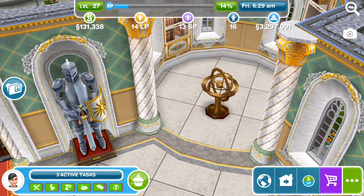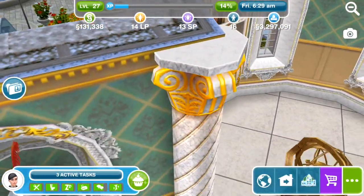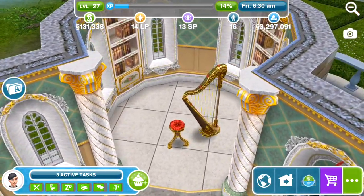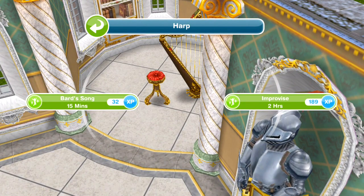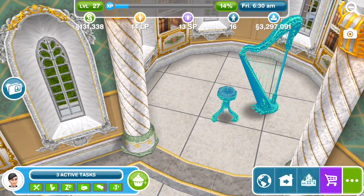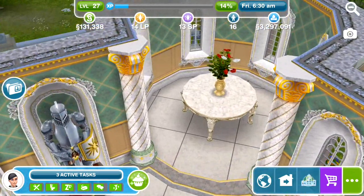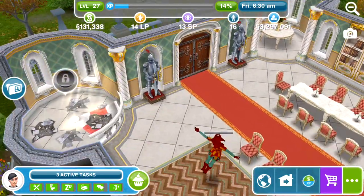In one corner there's a decorative item and some more of those bookshelves. I love these columns — they're so nice. On the other side there is a harp in one of the corners. We can play a bard song for 15 minutes or improvise for two. Let me bring Carol over for a little play on the harp. In another corner there's a nice fancy table with a vase with flowers on it.